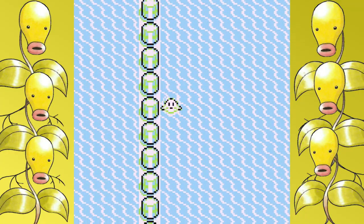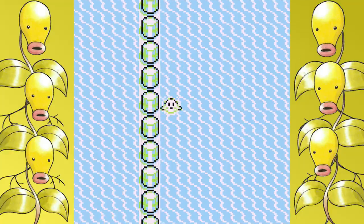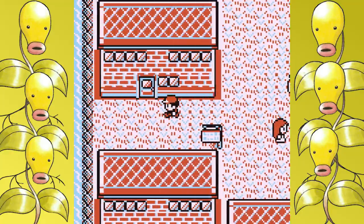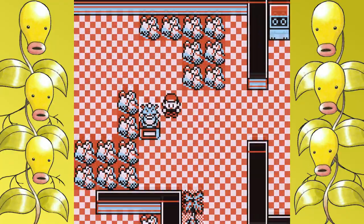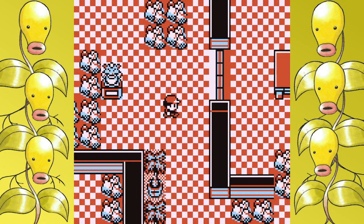At this point we have two more gyms to go, and both of them aren't that appealing — I'm weak to both. I decide Sabrina is going to be the scarier option, so I'll take my chances with Blaine instead. And as I expected — well, you never know what to expect from Blaine. Fire against Grass seems awful, but you have to take into account that Blaine has some pretty questionable AI, especially when it comes to potion using.